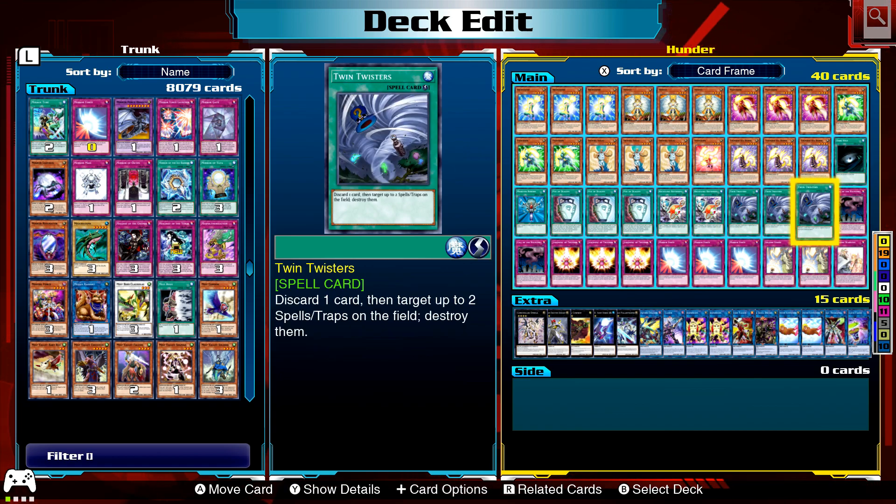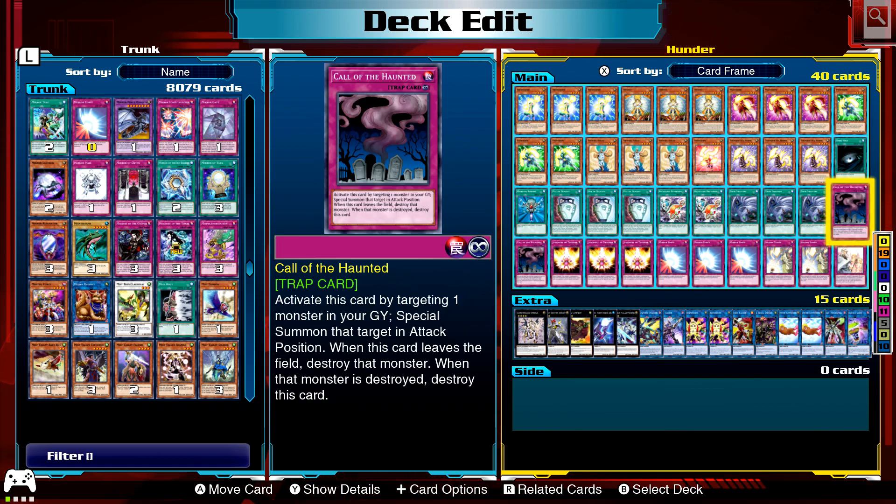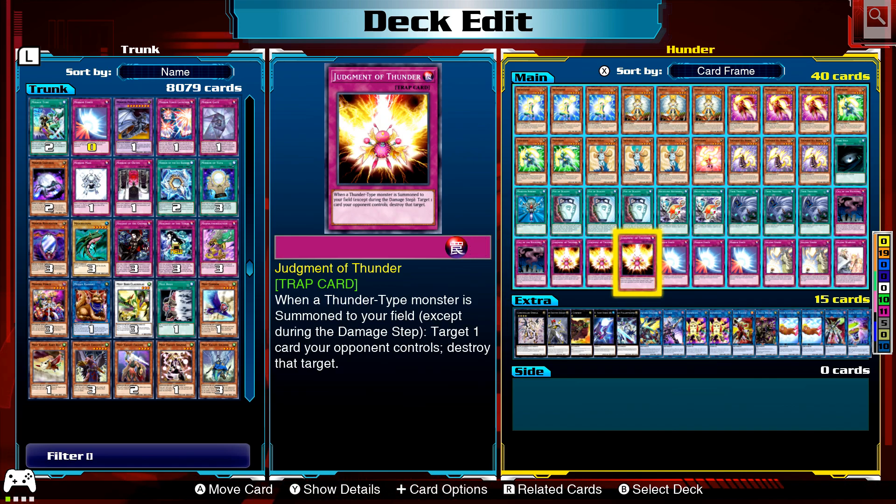Twin Twisters to destroy backrow. A couple of Call of the Haunted as well, just to help more summoning. Judgment of Thunder: when a thunder type monster is summoned to your field, except during the damage step, target one card your opponent controls and destroy it. Good destruction here, and obviously everything's thunder except Honest and Shining Angel.